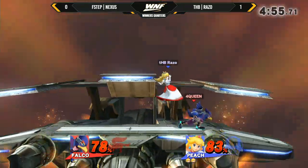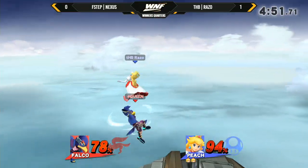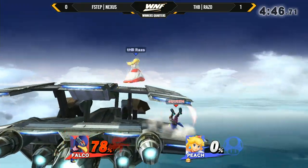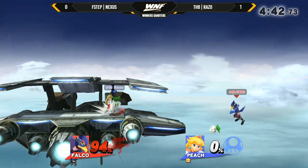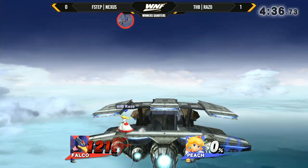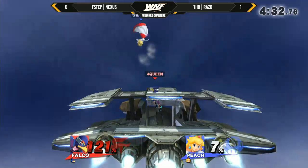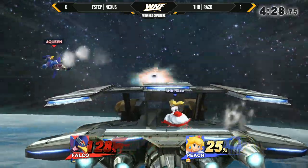Razo looking really solid right now. I like the high recovery here from Nexus — getting back to center stage with these grab combos. Drag-down Nair into up smash. Falco's up smash is actually absurdly good. I wouldn't say it's better than Fox's — actually, I personally think it is. It has a bigger hitbox around him; you can hit the back side and they'll still die. Fox's has those notorious sour spots that don't really send them anywhere, and Falco's also has the double hit.